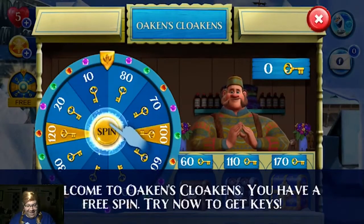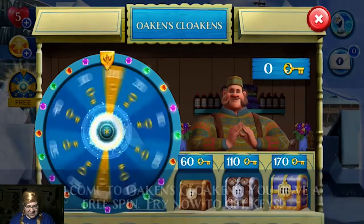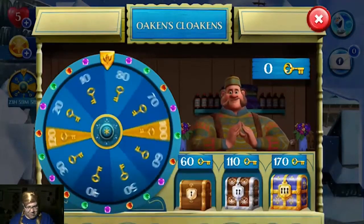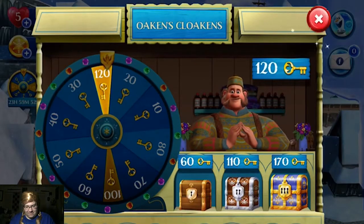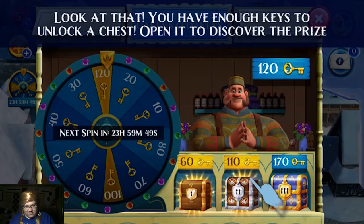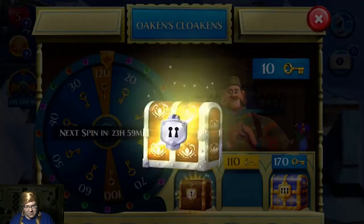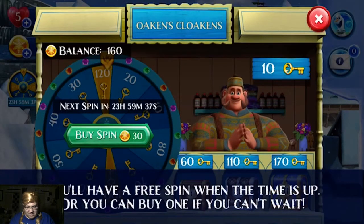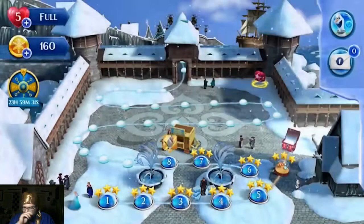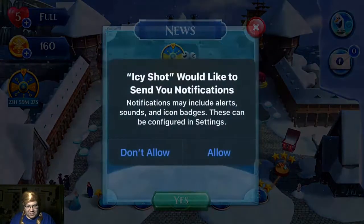Big summer blowout! Oaken! Welcome to Oaken's Cloakins! You now have a free spin. Try now to get keys. Okay, Wheel of Fortune, baby! 120 keys! Look at that — you have enough keys to unlock a chest. Open it to discover the prize. 35 coins! Collect! We'll have a free spin when the time is up, or you can buy one if you can't wait. We'll have to wait a full day. Would you like to know when you have a free spin available? Yes, please. Allow.